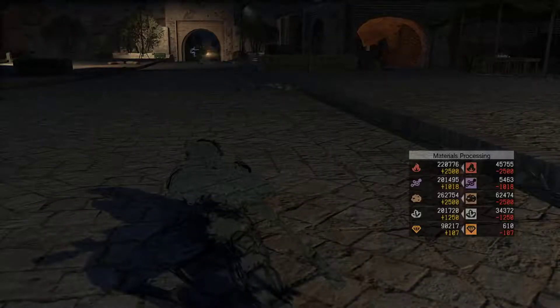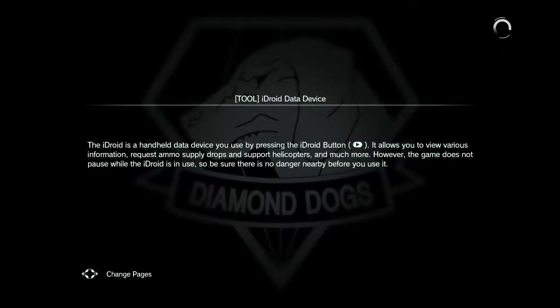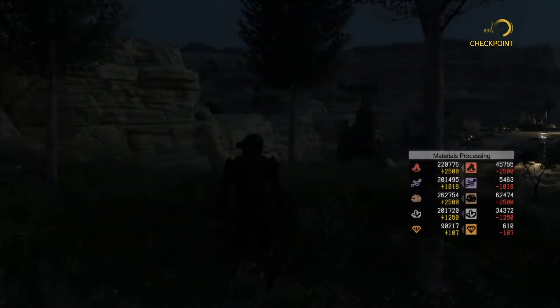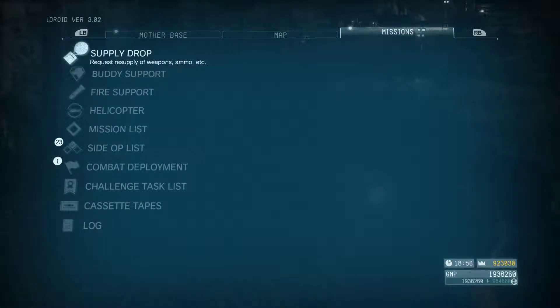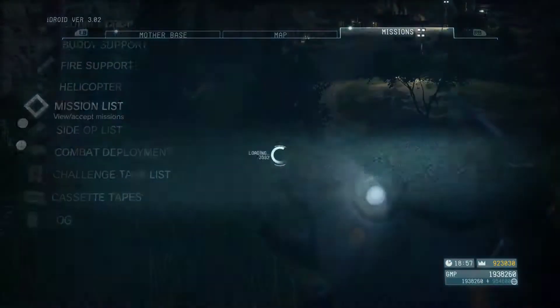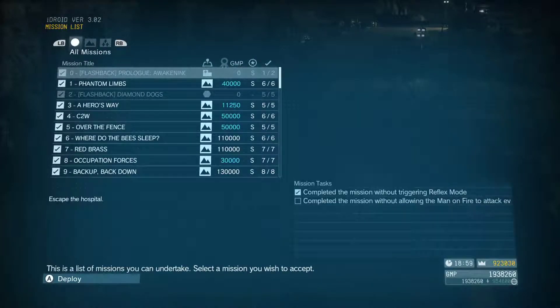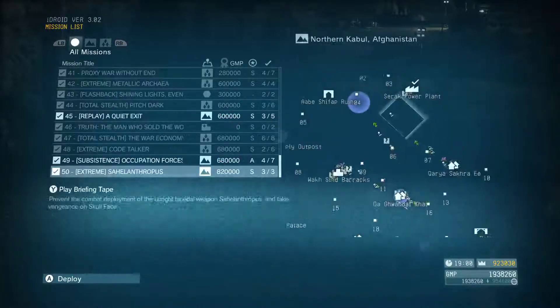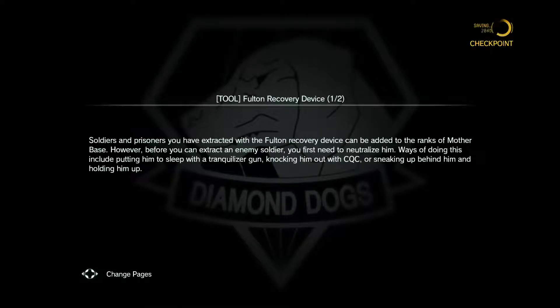Boom — we just got all those resources! Then you pop the abort mission and wait for the load screen. Once the load screen is done, voila, you got all the resources. Then just rinse and repeat — go back into the mission list. Also, if you don't remember how to get to free mode, it's main mission, then you click this tab here, go to wherever you want to go, accept mission, and do it as many times as you want.